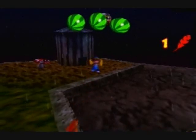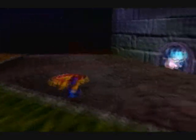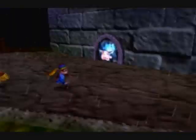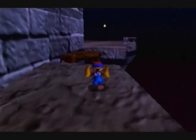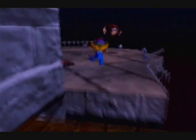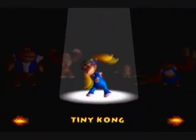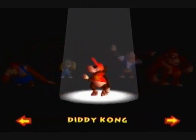There we go. That's where Chunky's is, right here, I think — he punches that. So, actually, you know what? Yeah, I'll get Tiny's last one. I'll do Diddy and then I'll do Tiny. We'll be back down here. Right here. Actually, not that far. Yeah, we'll do the rest of this later.